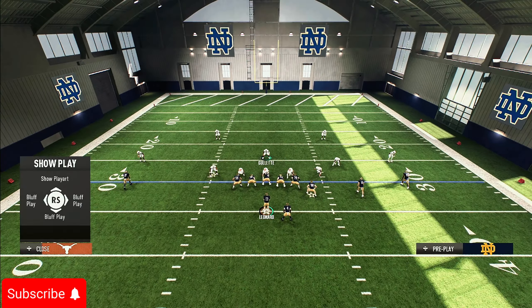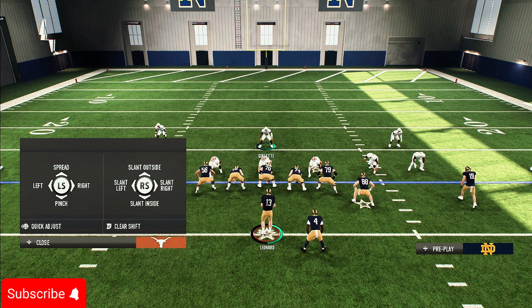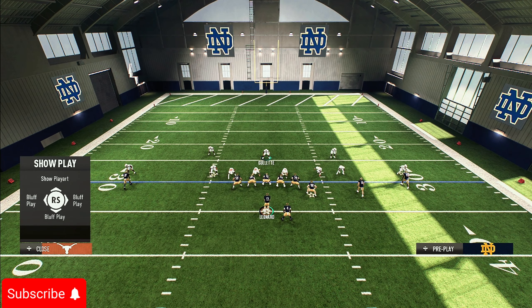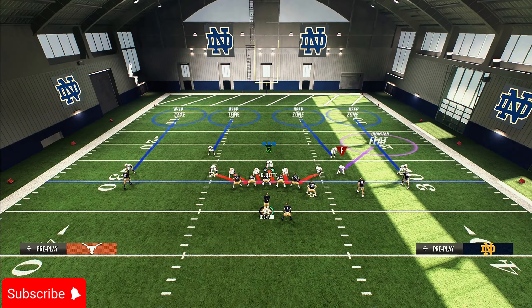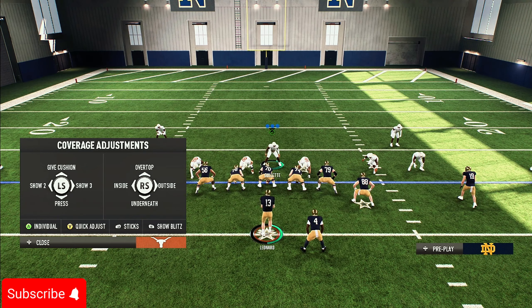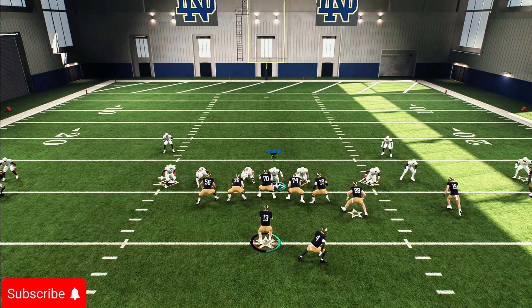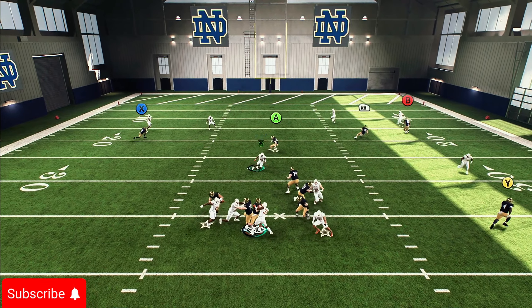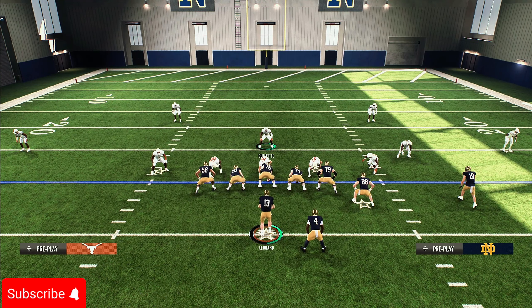The second setup: show blitz again, but slide your D-line to the opposite side of where the HB is. Press left on the D-pad to slide. Then blitz all your linebackers and put your user in the zone. If you want the blitz to come in faster, blitz your user too, press Y underneath to cancel match coverage, then RB to gas pass. Watch this defense — it screams.